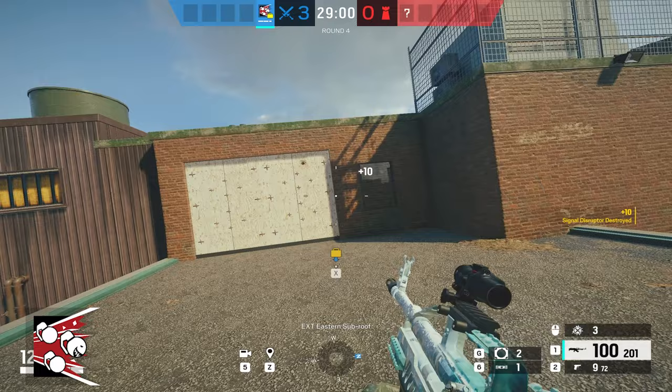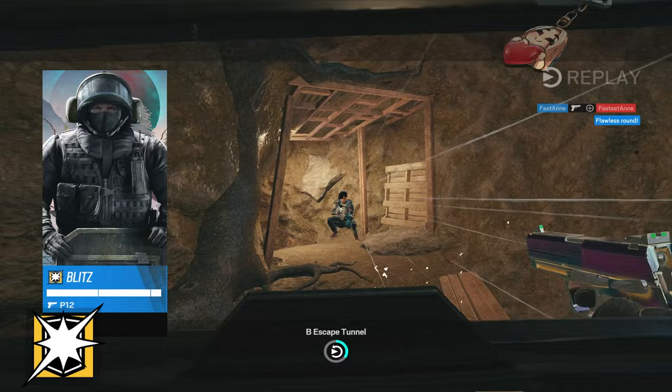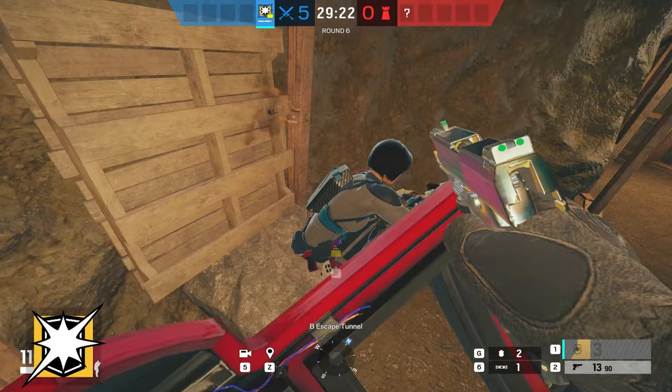If you flash someone with Blitz's shield, never just run at them without your shield. Usually, flashed players will just shoot ahead of them in panic. The chances of getting killed by their random gun spray is really high. Instead, keep your shield up and try to move to their side so you won't get hit by their random spray of bullets.